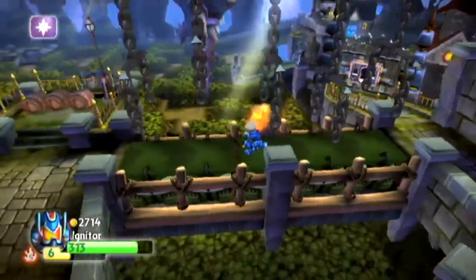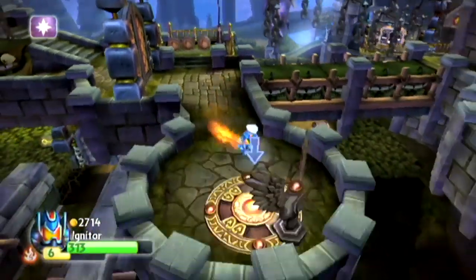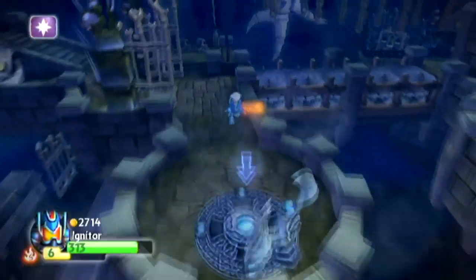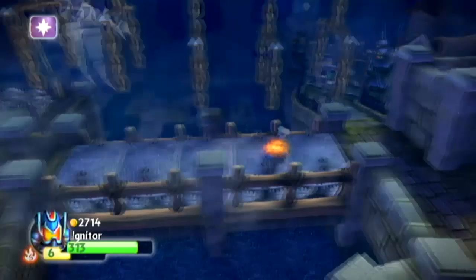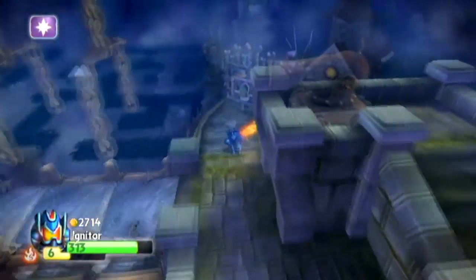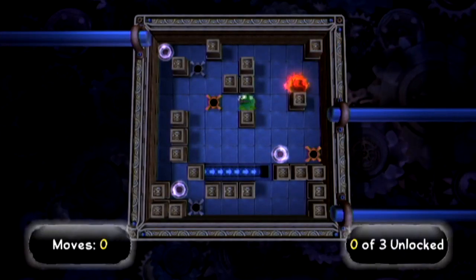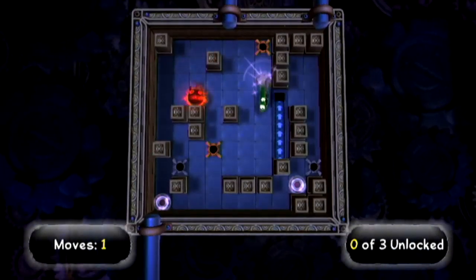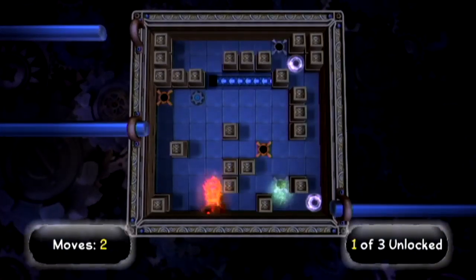That sounds like my experience playing with my cousin — she wanted to go one way, I wanted to go the other. It was actually really funny — that was also the time Ray and John figured out there was a push block puzzle that you could trap someone in. And we were like, 'Well, if we get bounced from certification, we should probably fix that.'